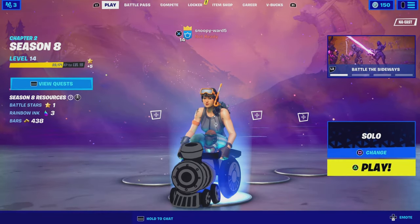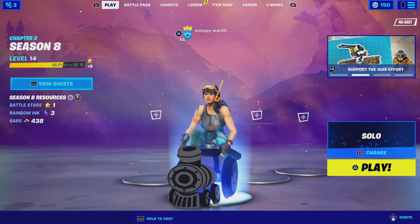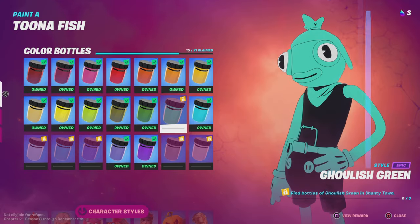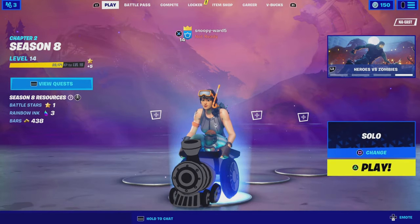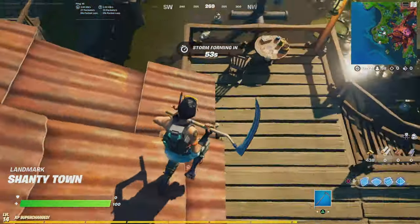Hey guys, welcome back to a brand new video. I'm gonna be showing you where to find some more paint jars. We're gonna be going for ghoulish green, diamond blue, and frozen blue, so let's get straight into it.